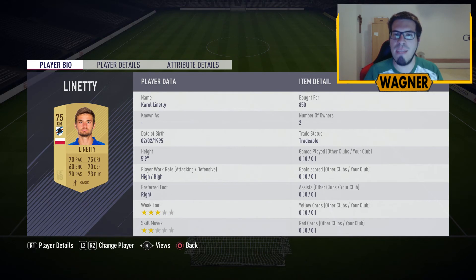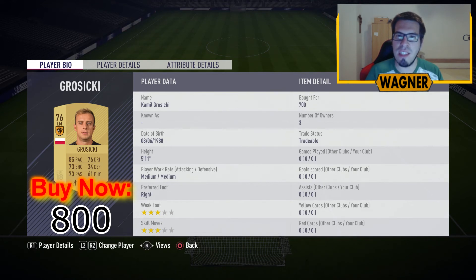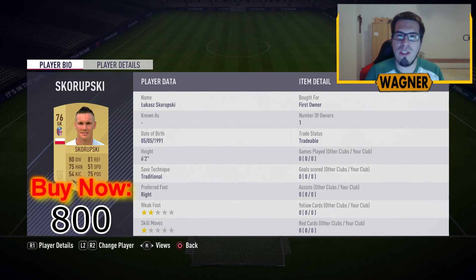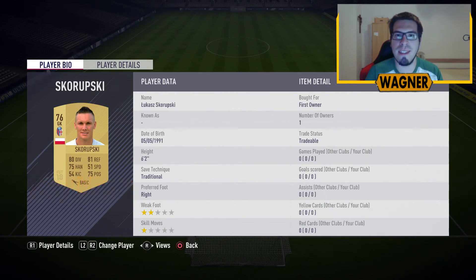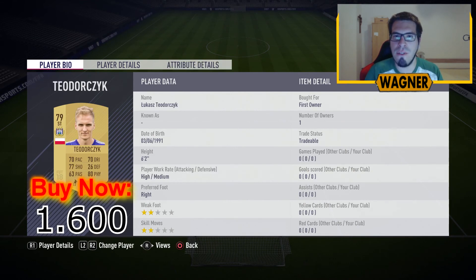And then we have 4 gold players: we start with the 75 rated Kamil Glik 900 coins, then the left midfielder the 76 rated Kamil Grosicki from Hull City 900 coins, now we have a goalkeeper playing striker the 76 rated Lukasz Fabianski 900 coins, and then the actual striker the 79 rated Lukas Teodorczyk from Anderlecht 1600 coins.